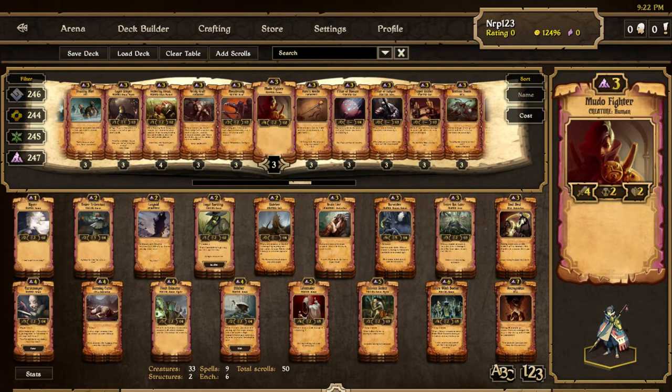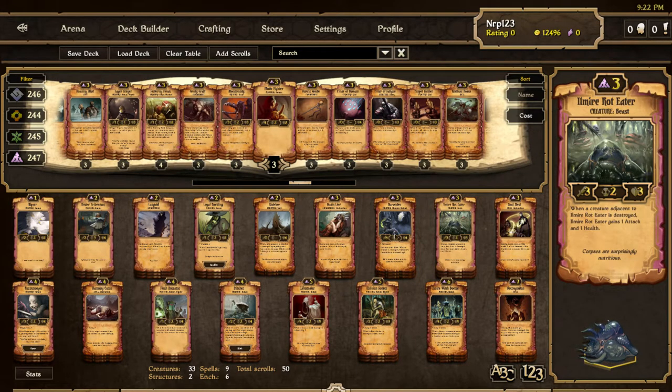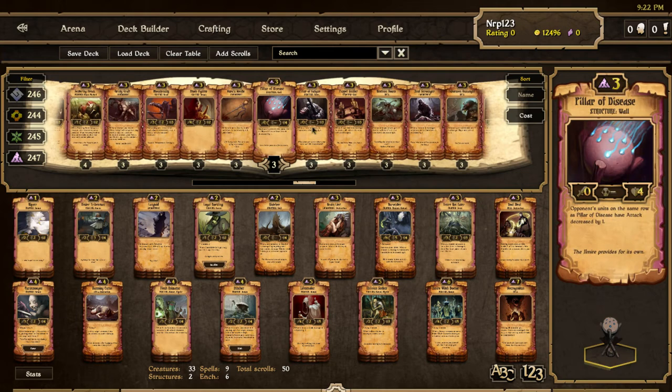Mudo Fighter is a human, so it works with Witch Doctor. I find Witch Doctor so important. Bright Wind Decay for a while was all about Rot Eater and Harvester, but since then I think it's shifted more towards Witch Doctor and humans — it just stops growth so hard. Right now we only have two creatures in the deck that aren't humans: Harvester and Rot Eater. I could replace Rot Eaters with Mudo Fighters, but I'm not going to do that.